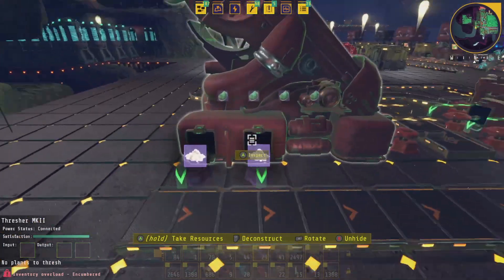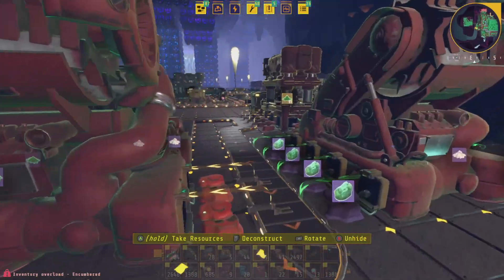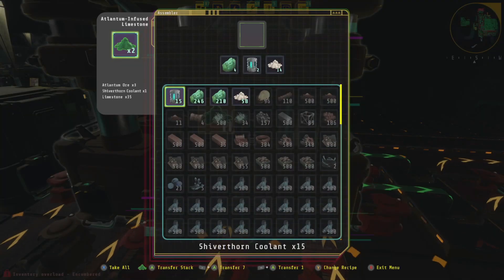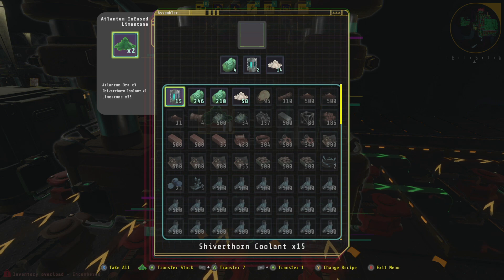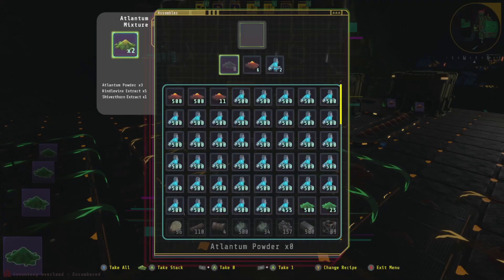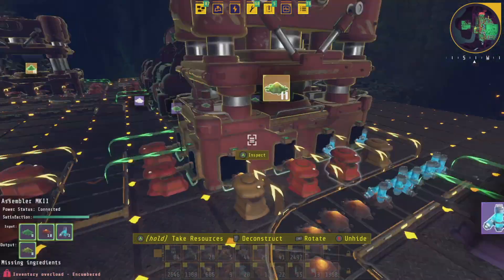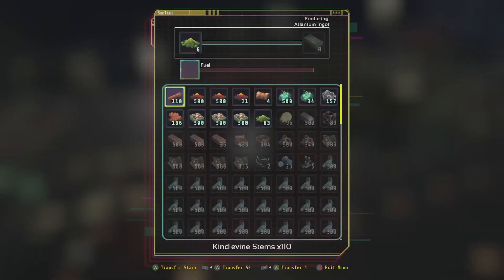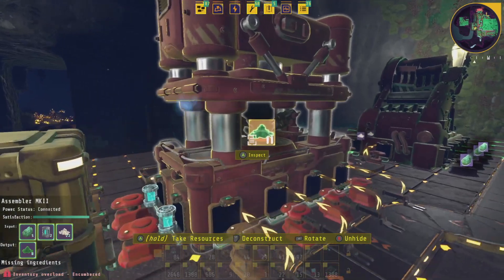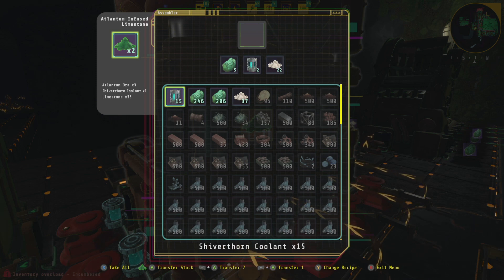So when you've got your eight ores, you want to split them up pretty much evenly — four going into another fresher and four going back to the first assembler to run through again and make more infused limestone. You only need three, but just to keep things nice and even, splitting in fours. The Atlantum powder will go straight into an assembler to make the Atlantum mixture, and obviously you'll be adding your Kindlevine and your extract as well. Then the Shiver form goes into your furnace where it cooks up your ingots. You can set up the circuit how you want, but that's where it starts — at the assembler making the Atlantum infusion.